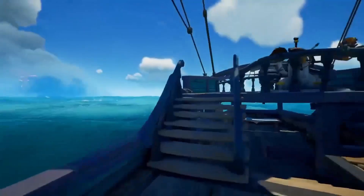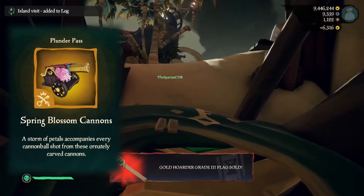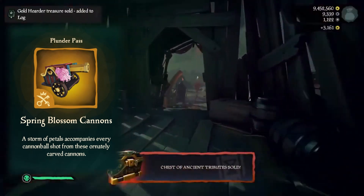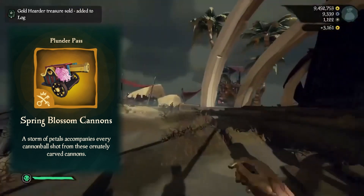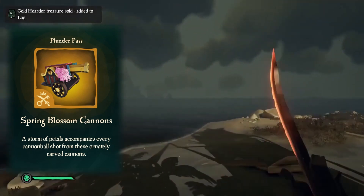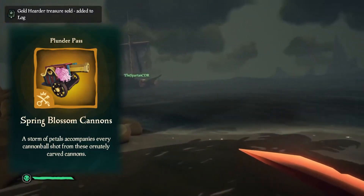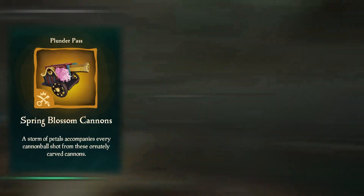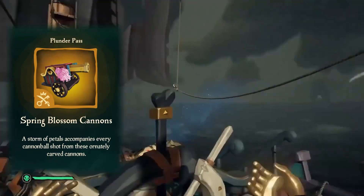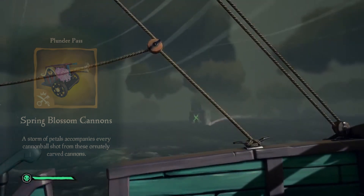At level 60 we have the Spring Blossom Cannons. I'll be honest, I think this one's a little bit disappointing compared to the wheel and the capstan. I don't like the boxy shape of it, and I think they could have done something a lot cooler — like a tree trunk cannon that would have matched better with the rest of the set. It's just kind of like a regular box. Let me know in the comments what you all think about this one and the rest of the set.